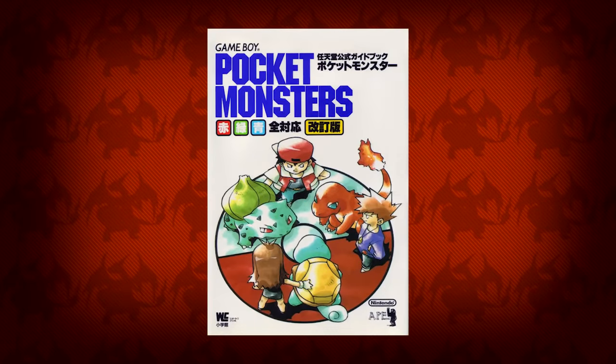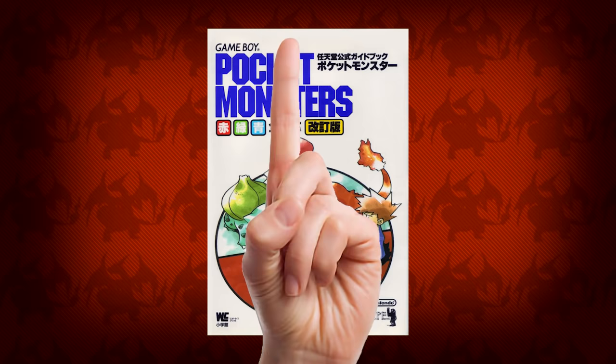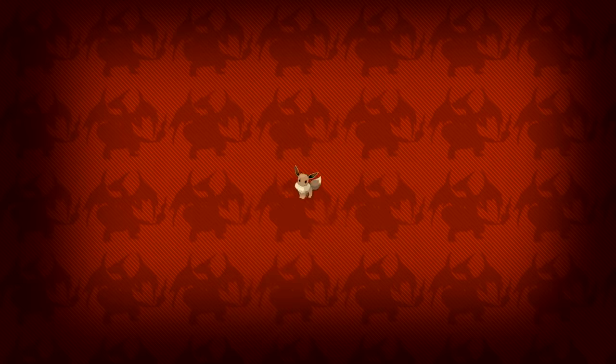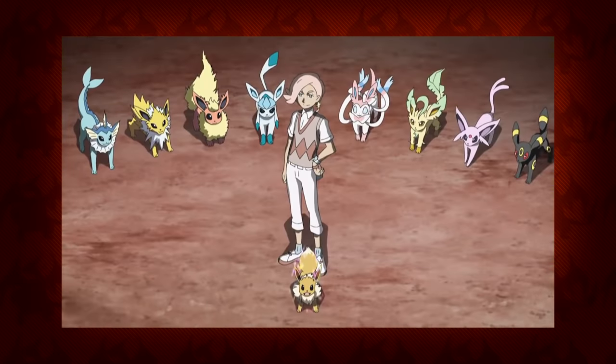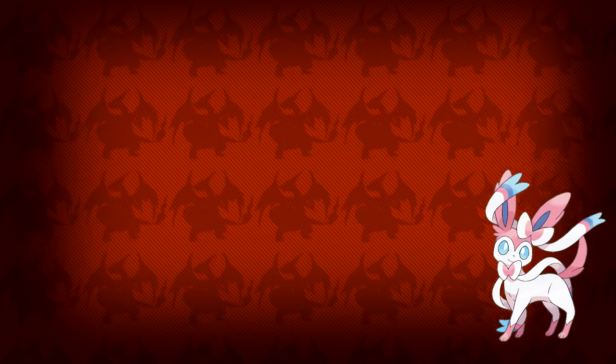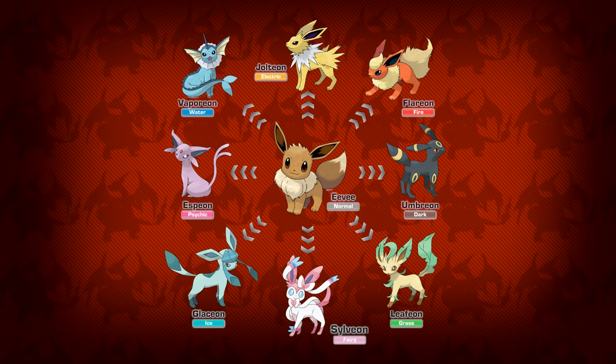Ever since Pokemon first came into my life, one of the things I've always admired and loved was the addition of the ever-so-popular Eevee and its Eeveelutions. The power of choice is why I love these little guys so much — there are just so many options. From Vaporeon, Umbreon, and Espeon to the ever-so-powerful Sylveon, there is a total of 8 amazing creatures to choose from.